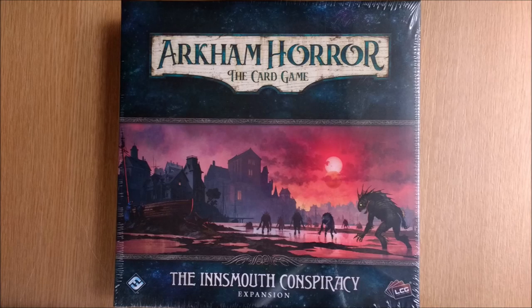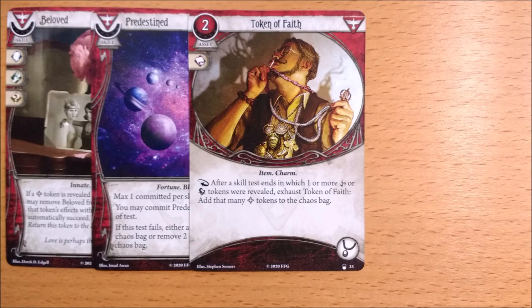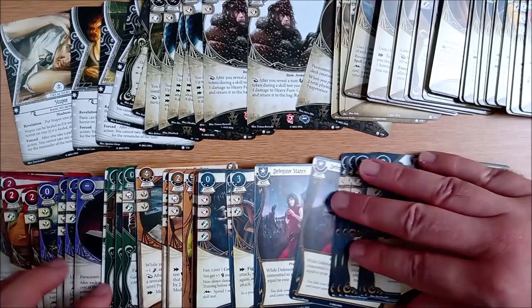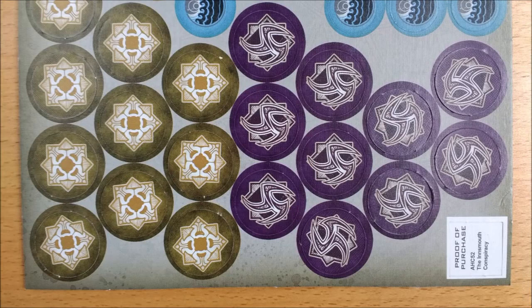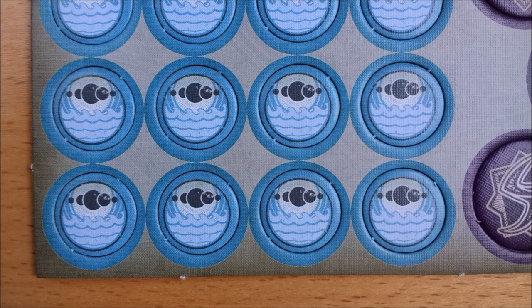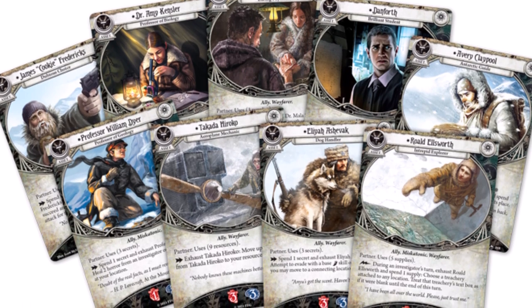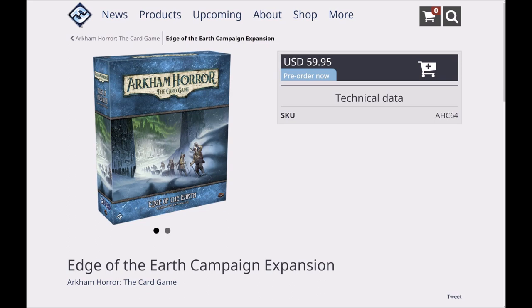The previous cycle, the Innsmouth Conspiracy, introduced new Chaos Tokens, and the player cards went all in on embracing them. So we were very surprised when we didn't see a single mention of a Frost Token on these player cards. Yes, you can use your Bless and Curse Tokens in any campaign, and Frost Tokens are probably more like Flood Tokens being campaign-specific, but still, we expected something. That's not to say there couldn't be neutral cards or story assets in the expansion box that will affect the new Chaos Tokens. So keep your eyes open.